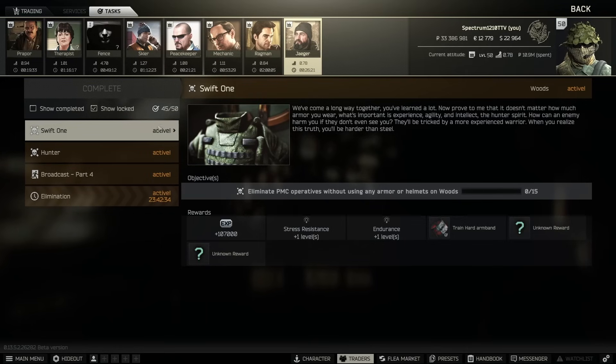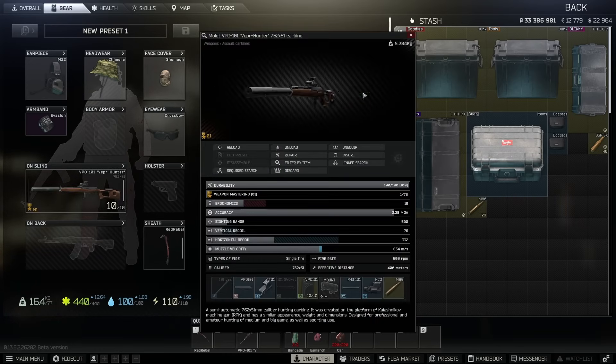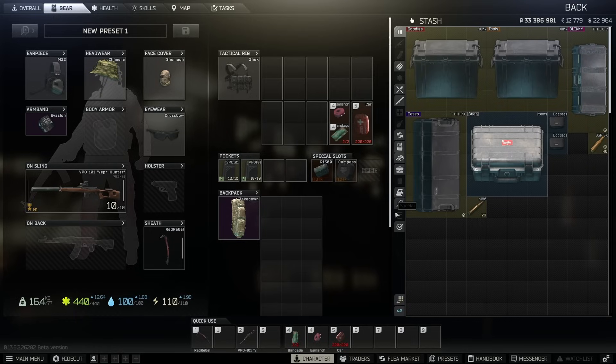There's this crazy wacky wild task called Swift One from Jaeger — it's one of those high level tasks that gives you a hundred thousand XP. It also gives you this really nice armband and some random ammunition and skill levels. But you have to get 15 kills with no body armor or helmet on Woods. Since they just buffed this gun, I figured I'd go buck naked with the old school rat cannon and wreak some havoc on Woods, maybe find a Ledx or two.